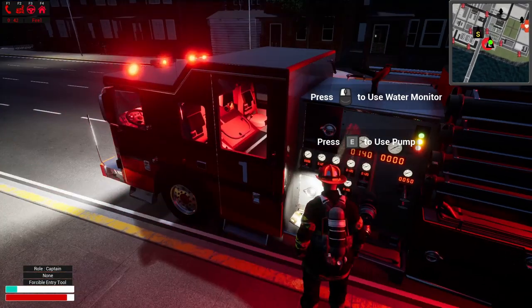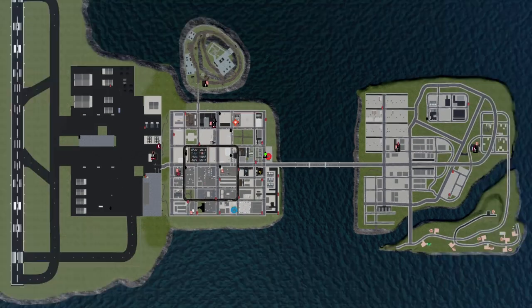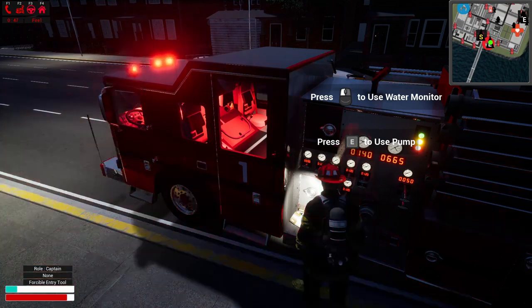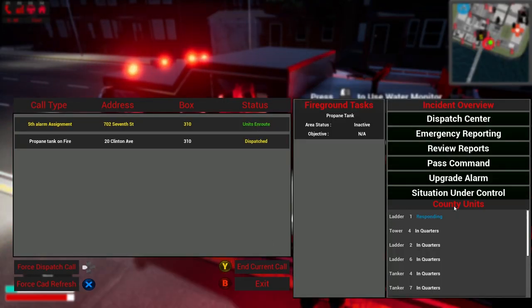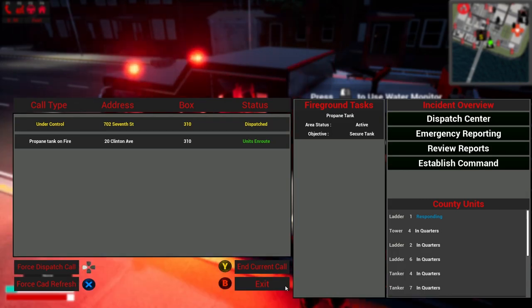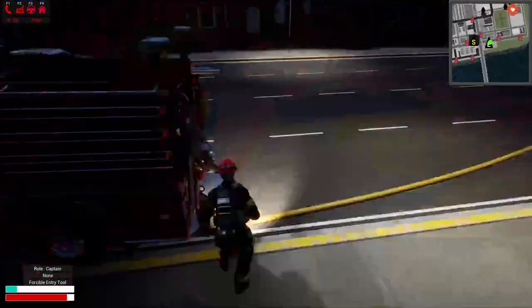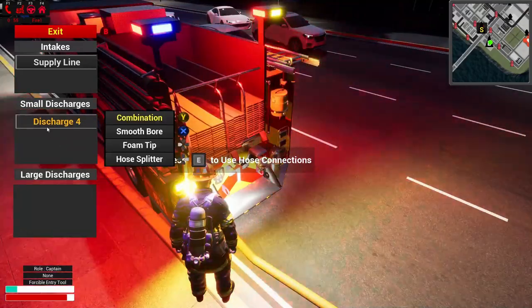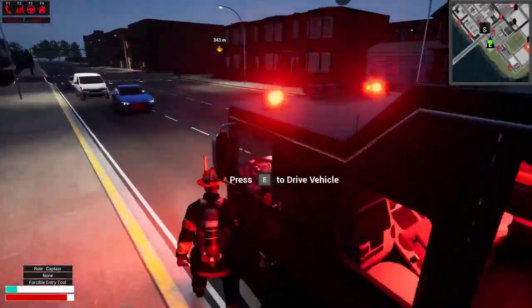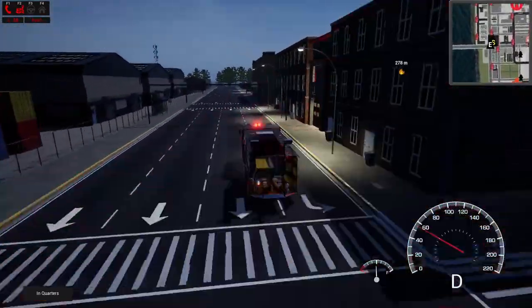We'll take our mask off — I think the fire is under control here. We're going to go ahead and put this hose line away. Where is that propane tank? It's down there — we can maybe hop on that one. That one is situation under control and we can end that call. We'll be en route to the next one. Oh shoot, I forgot our hydrant — we'll be back for this hose and supply line. We'll be back for that.